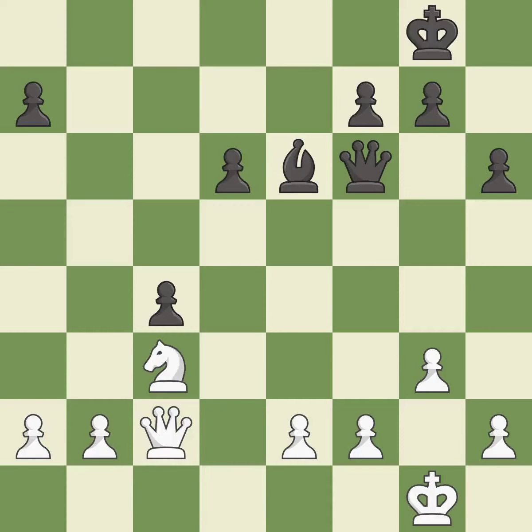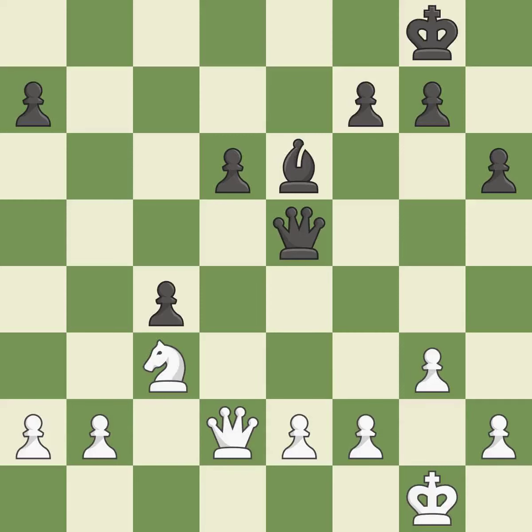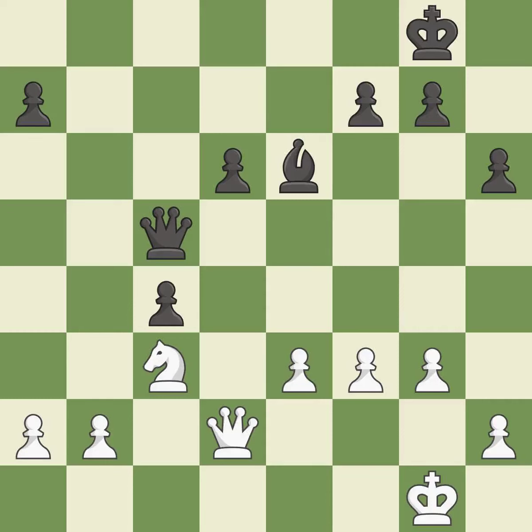This is the start of the endgame and black is equal — it is best. This defends a pawn that was under attack and had no defenders — it is excellent. This is the strongest option — it is best. This misses an opportunity to evade the check from the opposing queen — it is an inaccuracy.